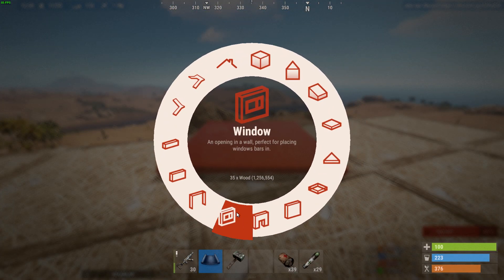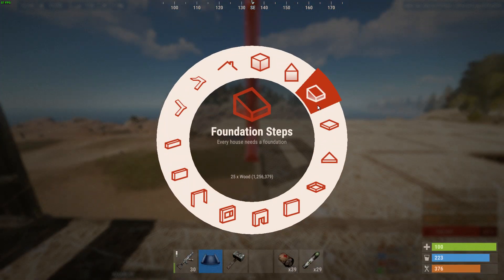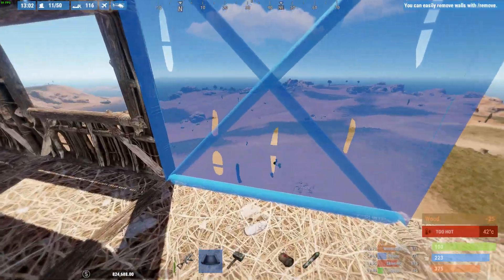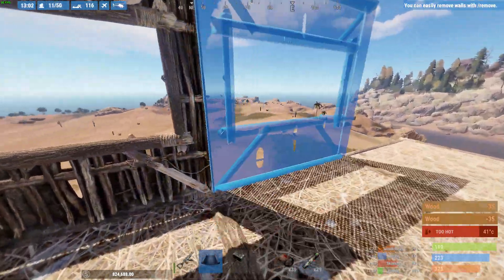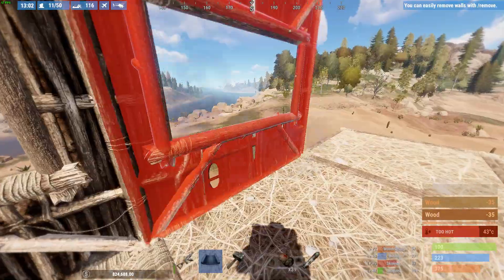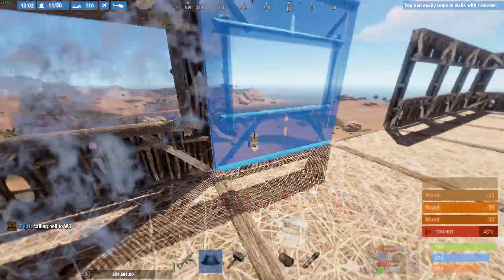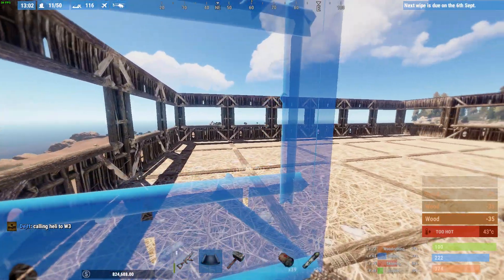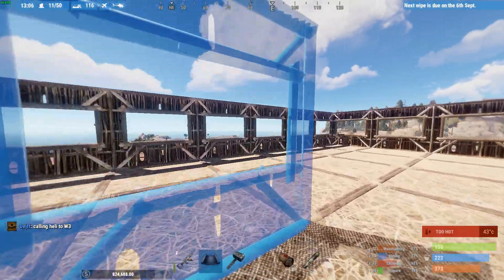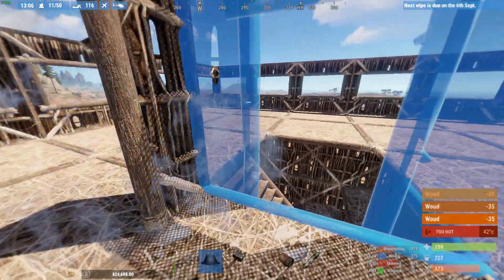On this particular server, it usually takes me about 45 seconds with an M249 with enough ammo and enough meds to take down a helicopter. I was beaten by a couple of players - they had two players, I was solo - but they did it in 10 seconds. In case you don't believe me, we take down helicopters on this server like no one's business. We are so fast, so good, so quick.